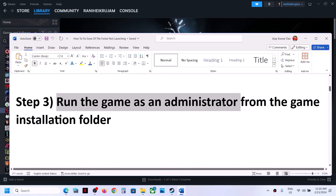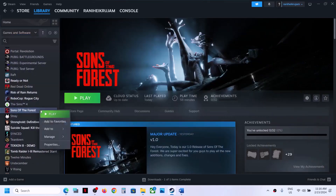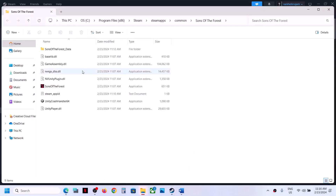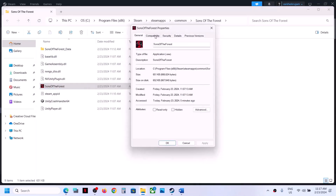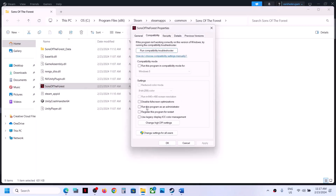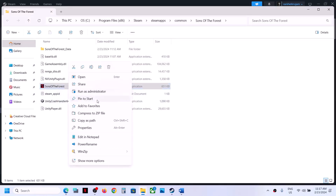The next step is to run the game as an administrator from the game installation folder. Right-click on the game, select Manage, then click on Browse Local Files — it will take you to the game installation folder. Right-click on the game EXE file, select Properties, go to the Compatibility tab, and put a check on the box which says 'Run this program as an administrator.' Click Apply, click OK, then double-click to launch the game from the installation folder.